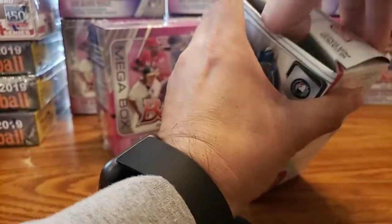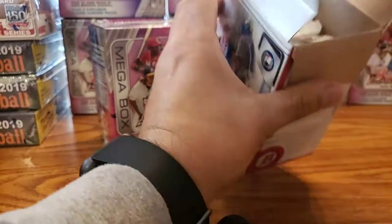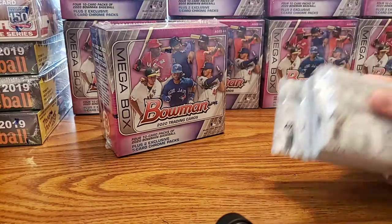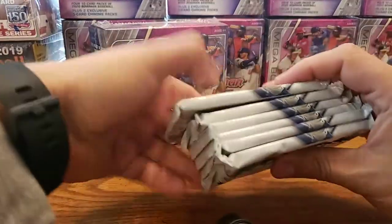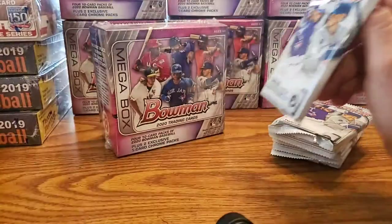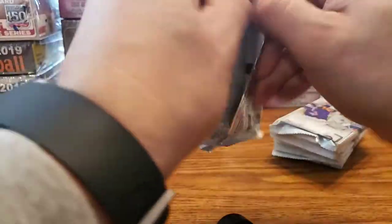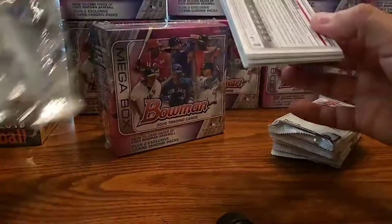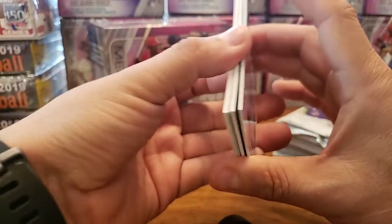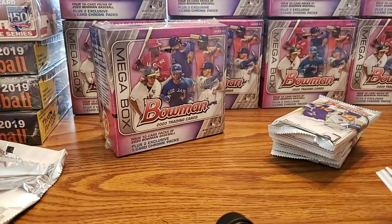We're gonna start with the 2020 regular Bowman Blaster. You get six packs out of each one — four packs of regular on the Mega Box and two packs of Mojo Refractors. With the Blaster, you have a chance of pulling a Chrome auto; on the Mega Box you don't get that same chance.